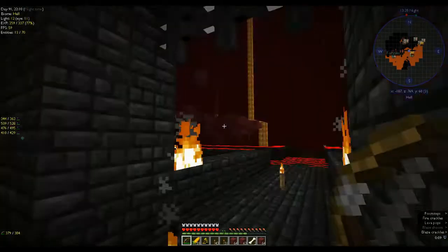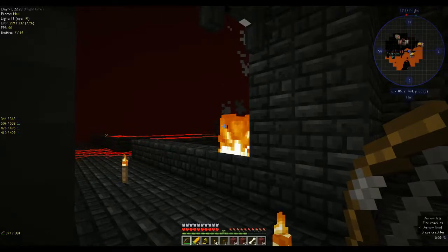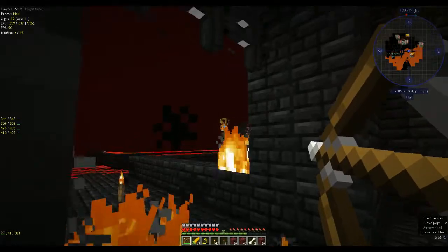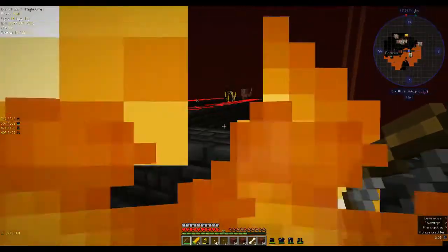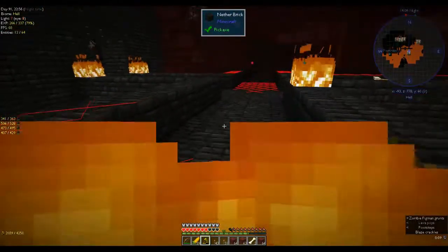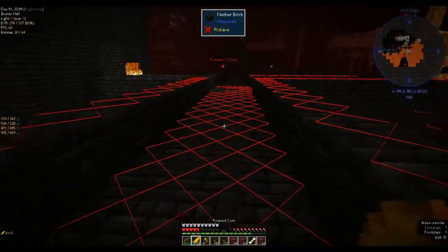I'm back — I found the nether fortress and I found the enemy. I was halfway across when I suddenly realized I needed a bow and arrow, so I went back and got one. I'm trying to engage, although if I want blaze powder, engaging with a bow and arrow really isn't going to help. Let's see if we can get you without hitting the zombie pigman. Got you — no blaze rods. Let's eat some food.